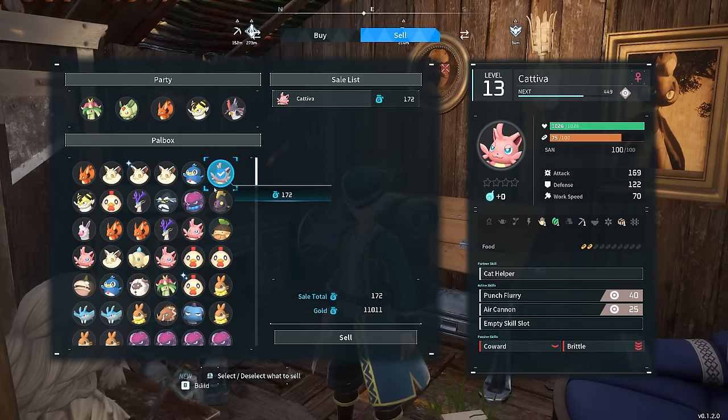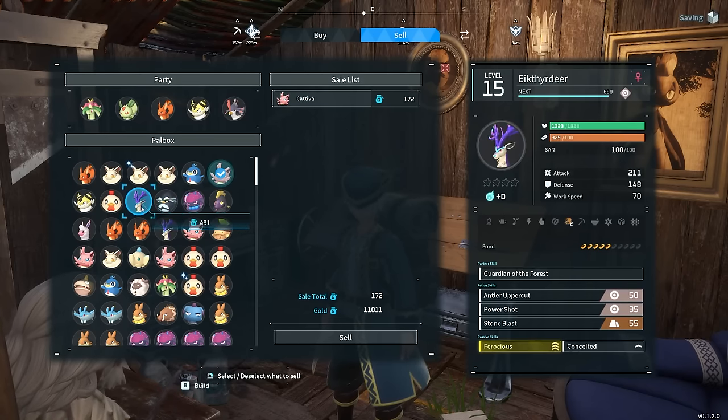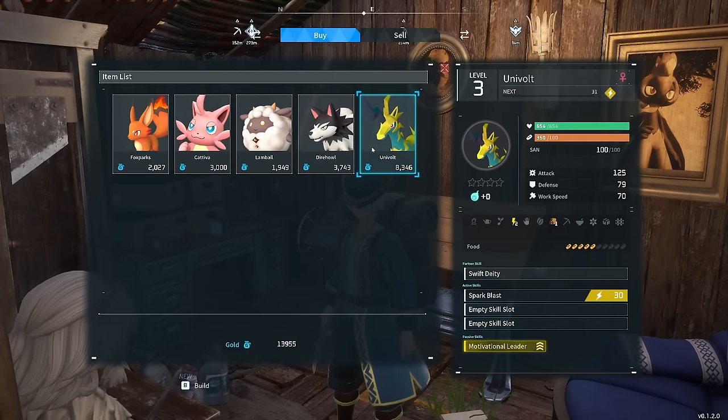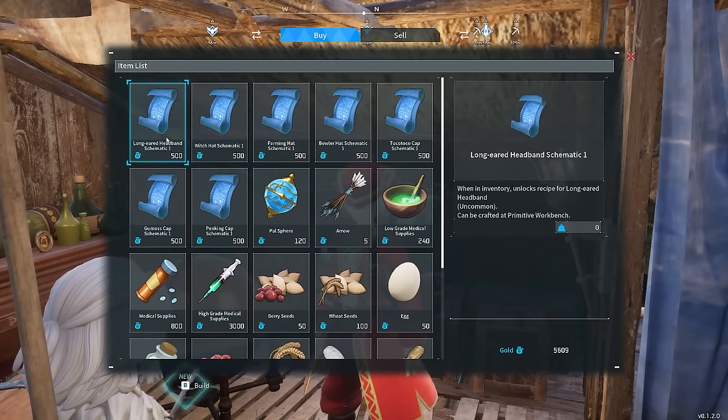Each pal that you sell will be worth a certain amount of gold depending on their level, attributes, and rarity. You can then use this money to buy other pals or items from general traders, like crafting recipes or components.